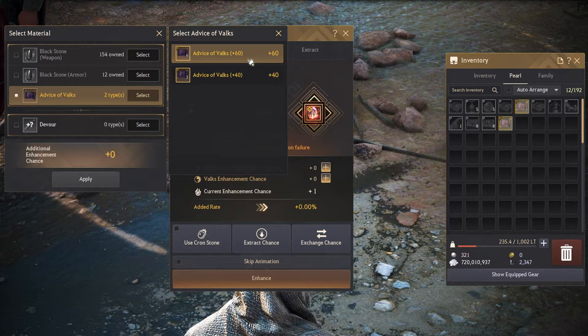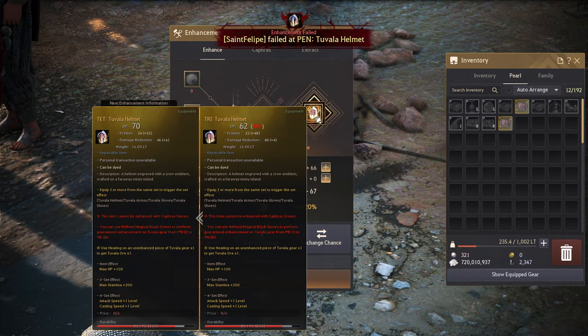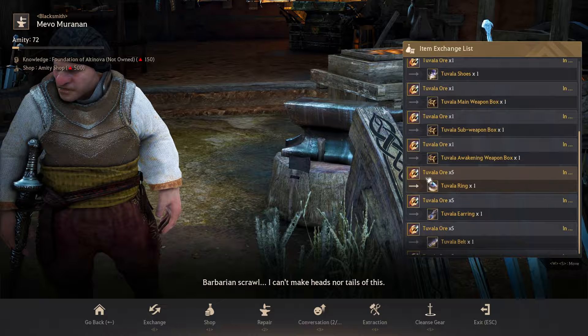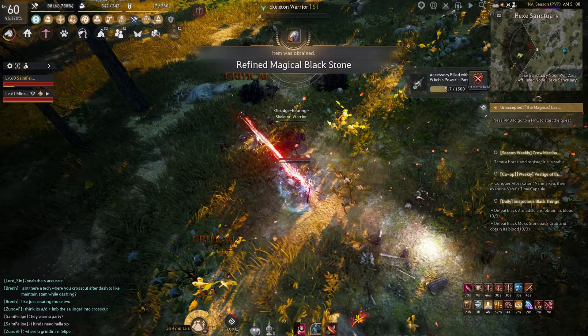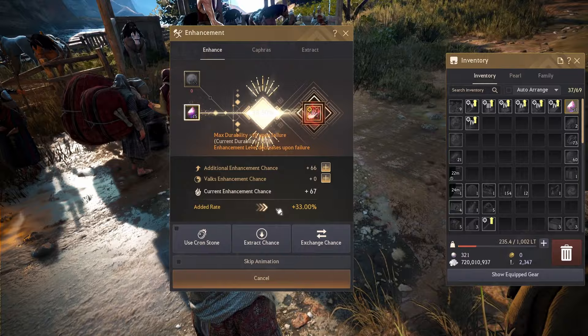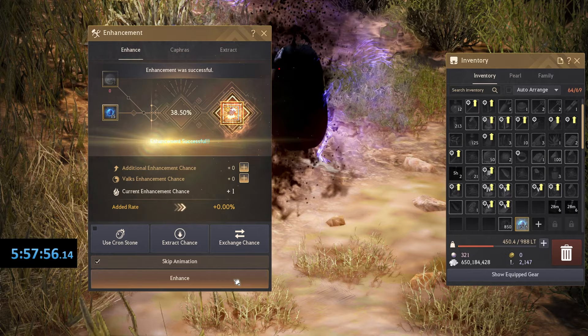Time-filled Blackstones are used on every tap of your Tuvala gear as you try to get to Pin, and can be traded into the other two resources. Refined Magical Blackstones are used to guarantee a piece from Duo to Tri. Tuvala Ore can repair armor and weapons after failed enhancements and is also used to exchange for more accessories. You can get these items by grinding, fishing, gathering, killing bosses, completing season pass rewards, challenges, dungeons, the Season Leveling Box, horse training, Red Battlefield, and questing — though realistically you'll passively collect them just by playing on the Season Server.